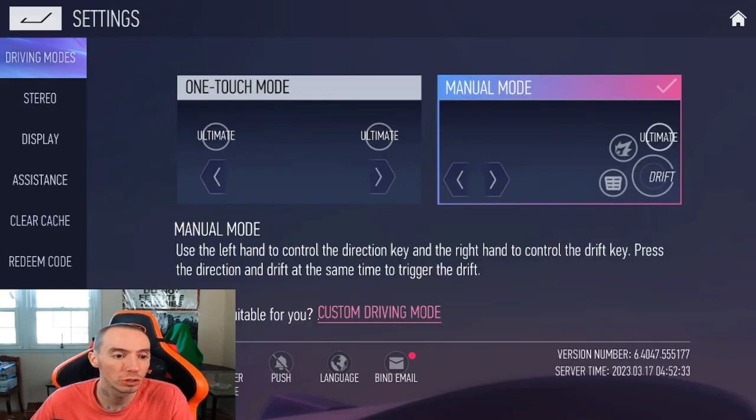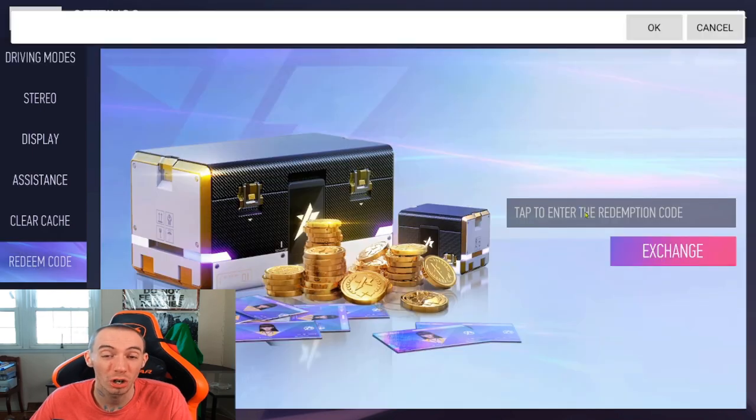Next, head over to Settings and look at driving modes. I highly suggest you use manual mode. The one-touch mode is bad because when you try to steer left or right it immediately uses the drift feature — I tried it and it was terrible. Just stick to manual mode.